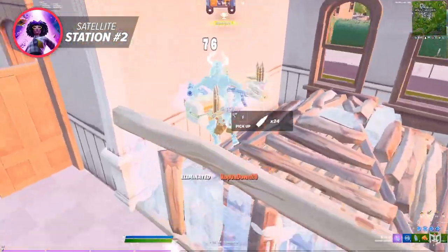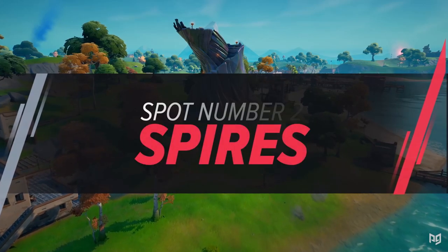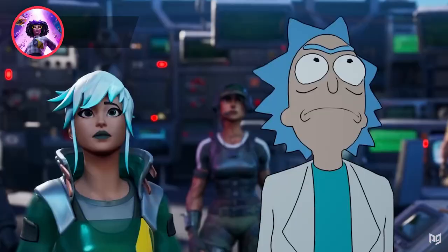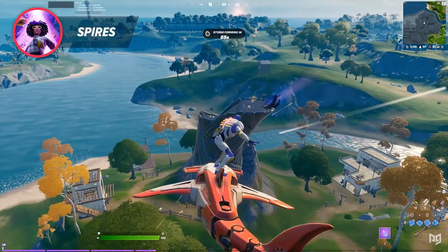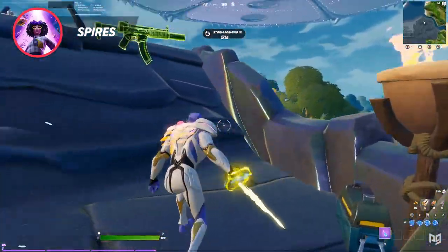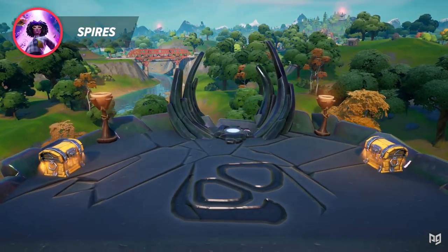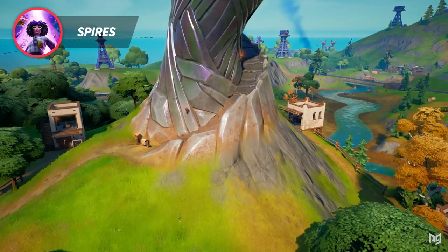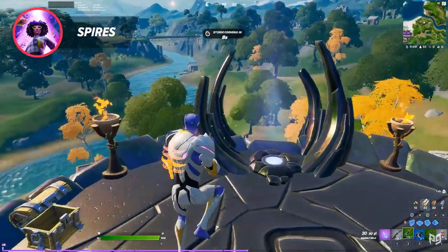Another series of great solo landing spots this season are the small spires around the map. The large spire in the middle of the map was removed by the aliens, but the small spires are still around the map in various locations and they actually got a bit of a buff. These spires have a chance for a double chest on top, with more loot available in houses around the base of the spire. The real perk of the spire comes after looting up and taking advantage of the built-in launch pad at the top to rotate for free.